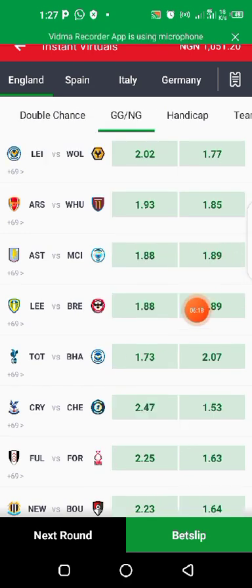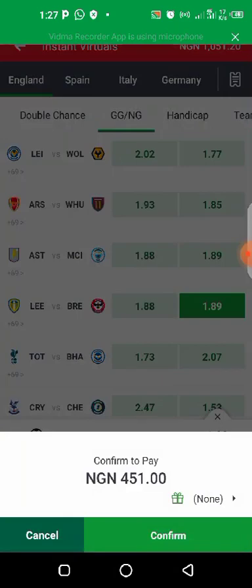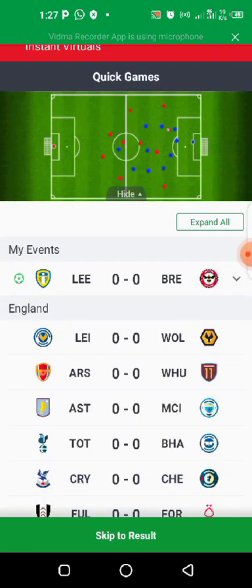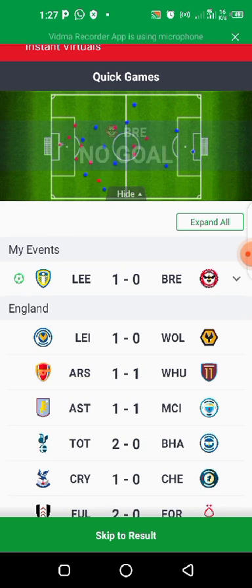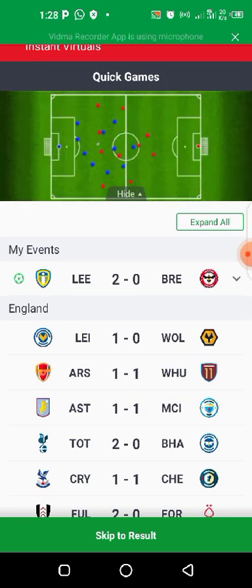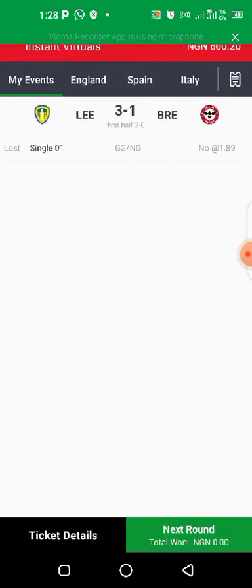I'm going to take this with about 400, plus an extra 50 on it, and we are good to go. Let's kick off and watch. We need no more goals here — home can still score but we don't want away to score again. Unfortunately, away scored. So that's another loss.